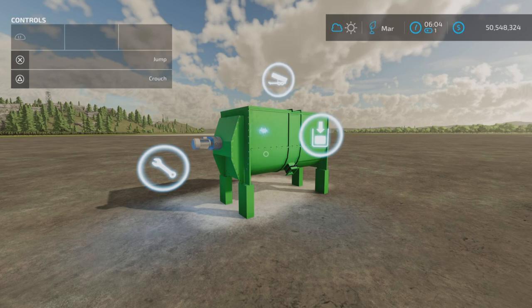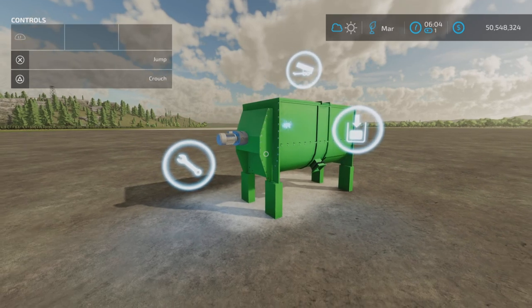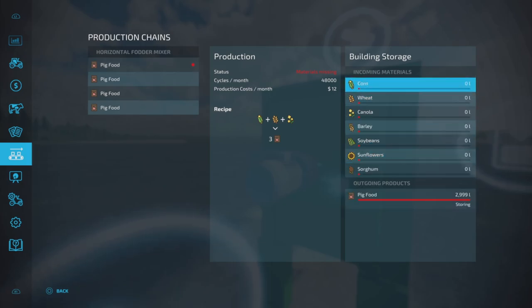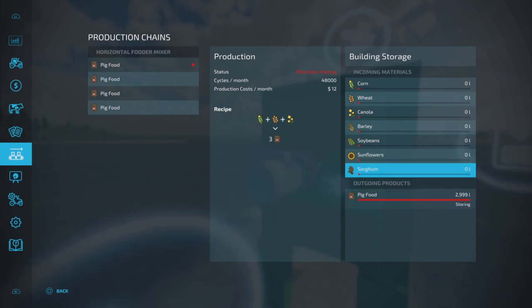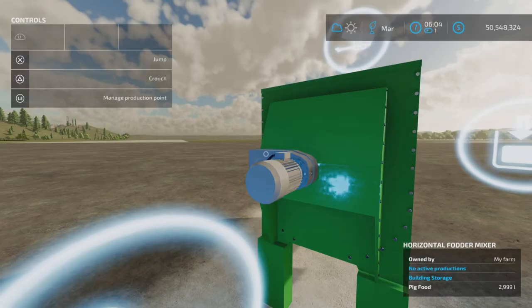We've skipped ahead almost a month in time. We've maxed out and emptied our capacity — we've got 3,000 liters of pig food. So after a month with one recipe activated, you're going to get your maximum production.